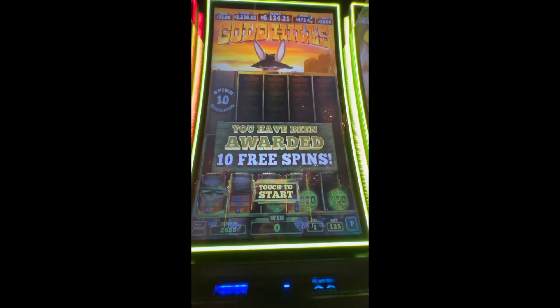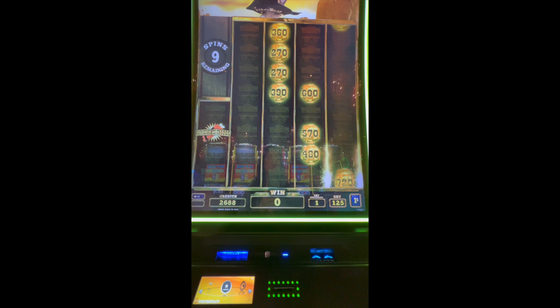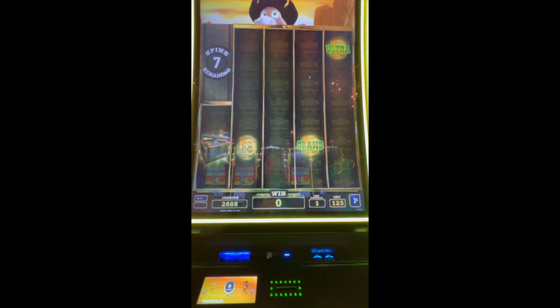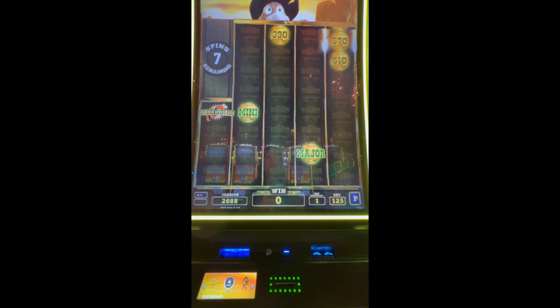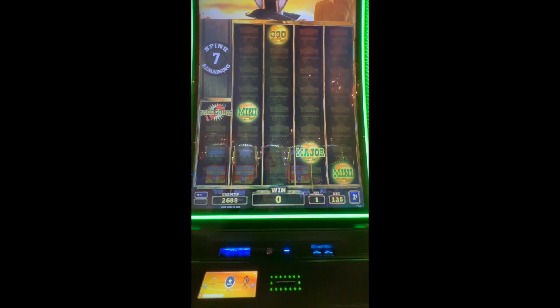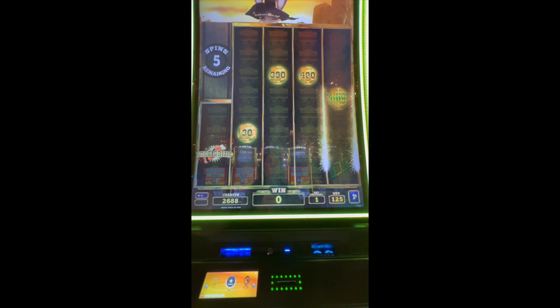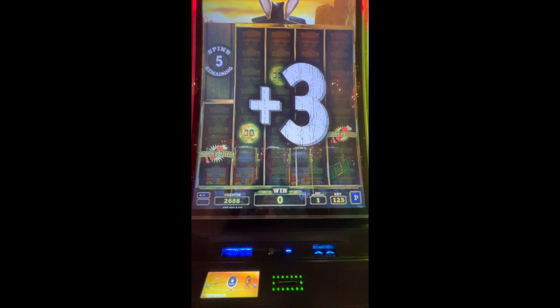Okay family, I put a hundred bucks in this - Gold Hills. We just got the free spin, let's see what happens. I think you need another free spin to re-trigger. I don't really know how to collect those money things because there's a lot of good ones dropping. I think that re-triggers it - yeah, three more spins, but we haven't won anything so far.